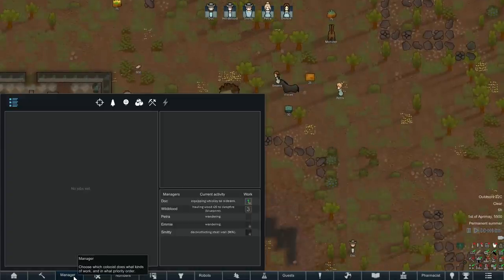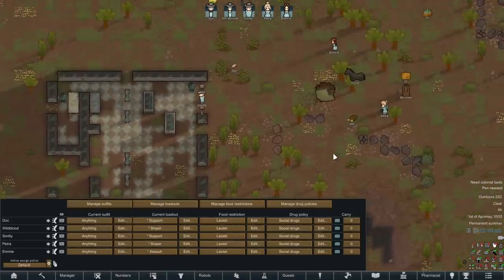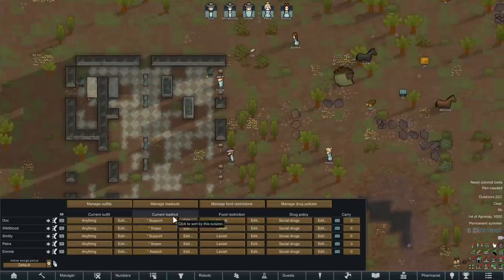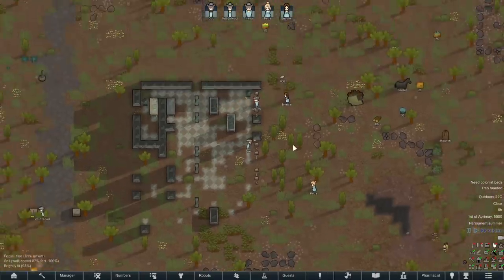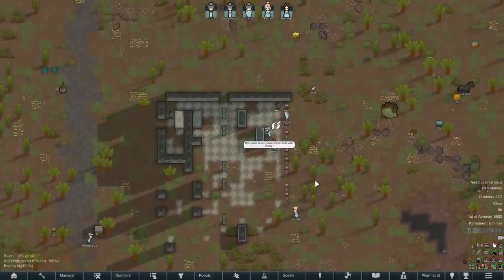If you look at the assignment screen, this is the auto-equip mod, which does try to assign appropriate roles for things. I'm probably going to overwrite some of these — Wildblood being a sniper is the one I was concerned about, and she does have that, which is great. For the assaults, I'm just going to have them equip one thing without a sidearm. For support, I'll do the same — just pick up high rate of fire weapons, no sidearm. For the sniper, it's a little different because this is going to prioritize long range, and I do want a secondary weapon for them just in case something closes in too much.